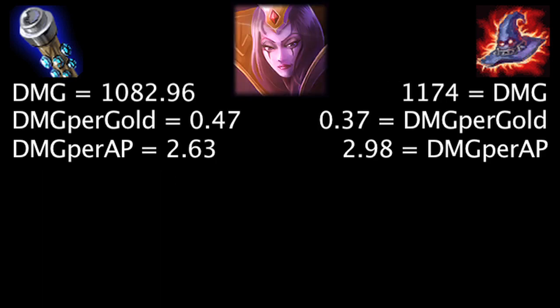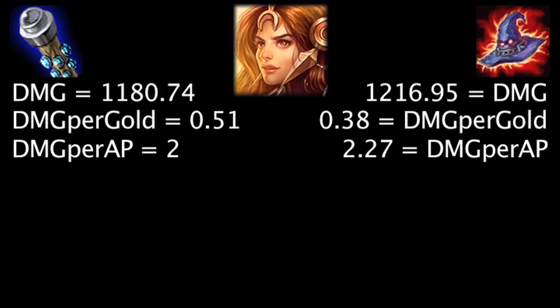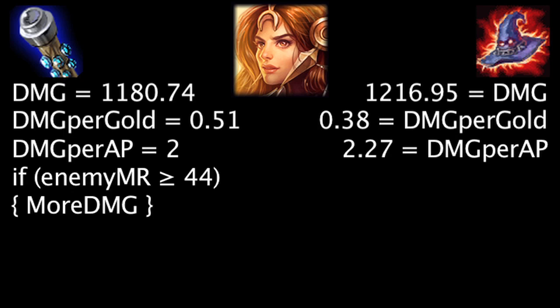On LeBlanc, at first the Death Cap will deal 91.04 more damage, the Void Staff will deal 0.1 more damage per gold, and the Death Cap will deal 0.35 more damage per ability power. Against 73 magic resistance, the Void Staff will deal more damage than the Death Cap. On Leona, at first the Death Cap will deal 36.21 more damage, the Void Staff will grant 0.13 more damage per gold, and the Death Cap will deal 0.27 more damage per ability power. Against 44 magic resistance, the Void Staff will deal more damage than the Death Cap.